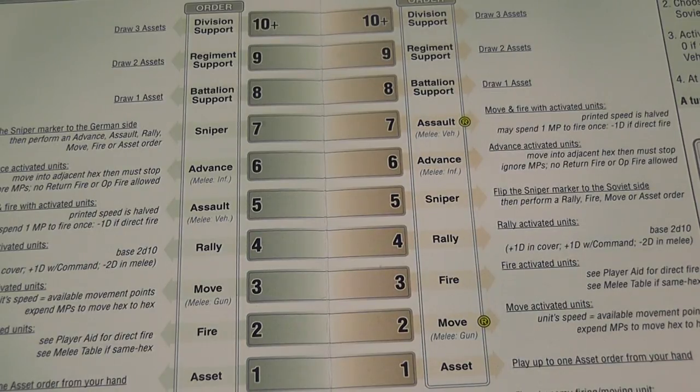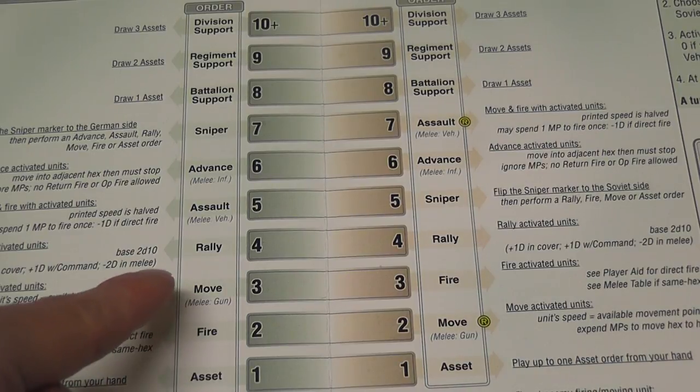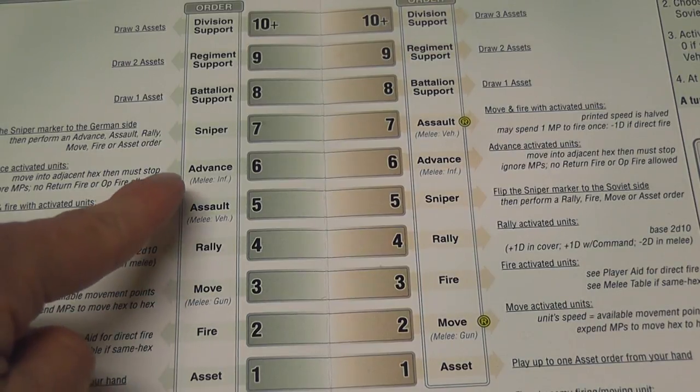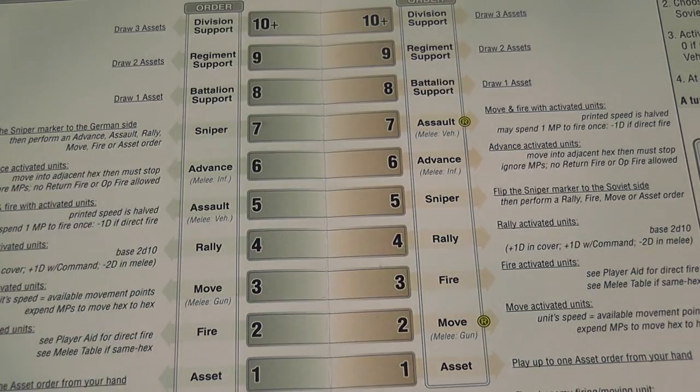Other actions include basic movement, which allows you to move any or all units on the board depending on how much initiative you want to spend, and basic fire, which allows you to fire with all of your units. There are also variations on those two basic orders — for example, assault allows you to move at half speed and still attack but with a penalty, or advance, which moves units only one hex but they move carefully and do not draw opportunity fire.